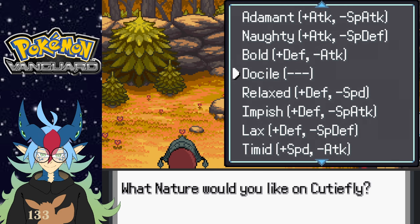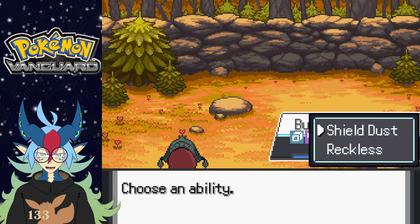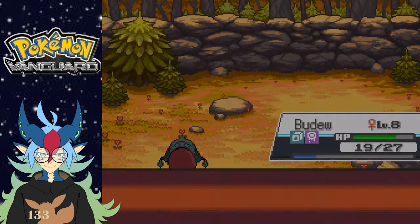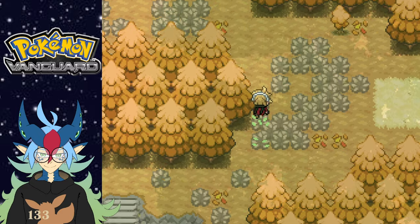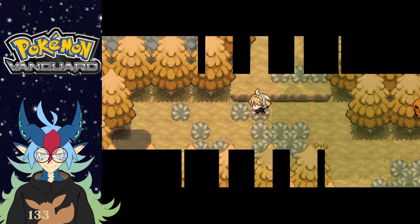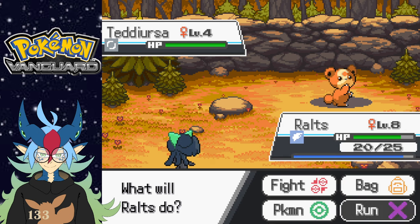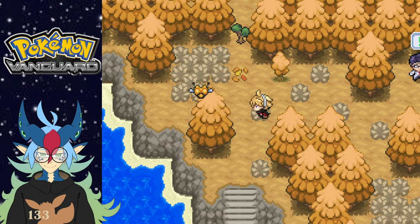All right, what nature should I give it? I don't know much about Cutie Fly but I know a lot of its good moves are gonna be special, so I'll go with Timid nature. Shield Dust ability. I'll do Water for hidden power — why not. I don't really use hidden powers. All right, let's go see if we can find a Paras in this grass over here. I really doubt it, but let's check.